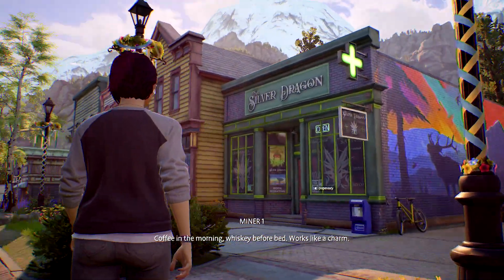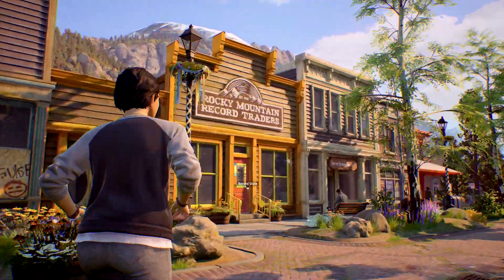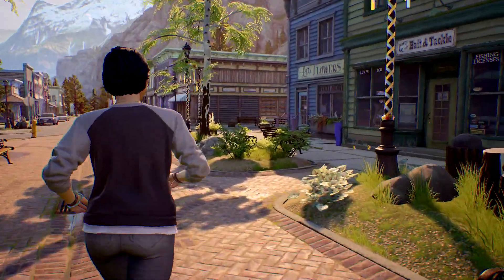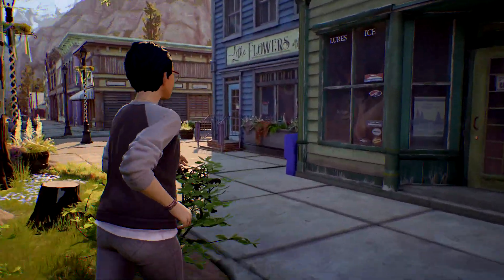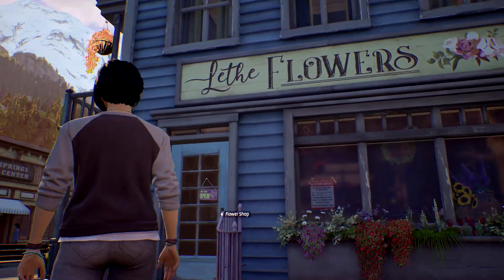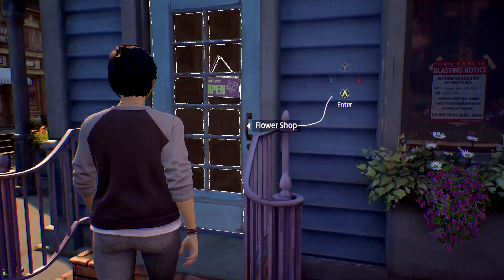You are supposed to go to a myriad of places in order to continue the story — you are supposed to visit the dispensary as well as the record shop. The last stop you have to do is going to be the flower shop, which is going to be on the corner right here. Make sure you head on inside after you get all the cutscene stuff out of the way and you actually get control of your character.